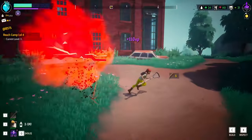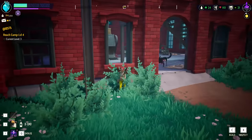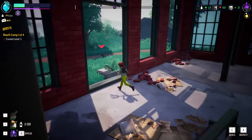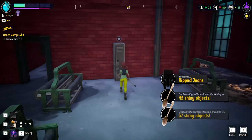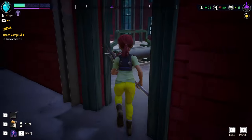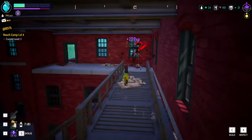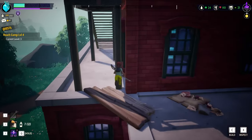Can I hit this guy? Oh I can — nice. I don't like the dogs, they're a pain in my butt. There's still one more. What do we have here — ripped jeans, a whole bunch of shiny objects which is good. I'm not seeing too much else. What's that — a nail gun, we'll take it. Oh crap, hello! God damn, that gun is sick. I'm almost out of bullets for it though — it's fine.